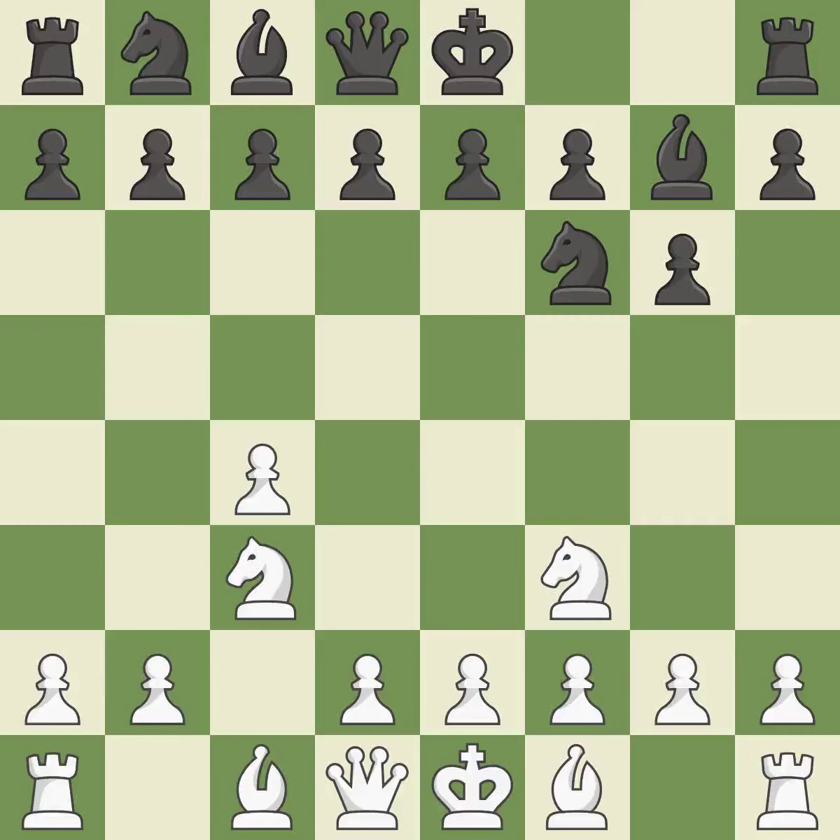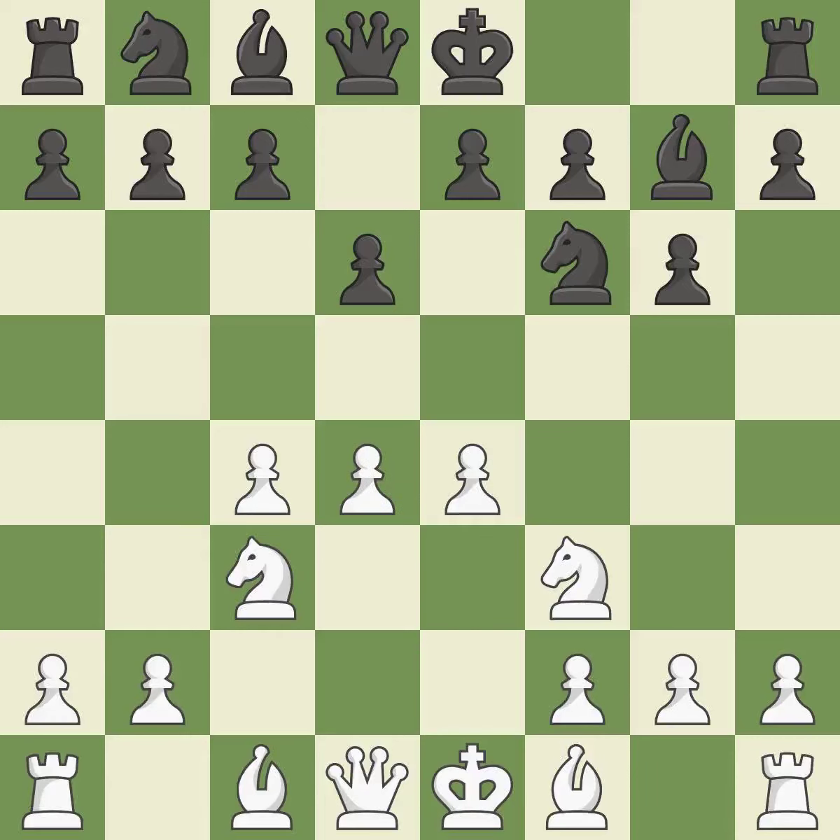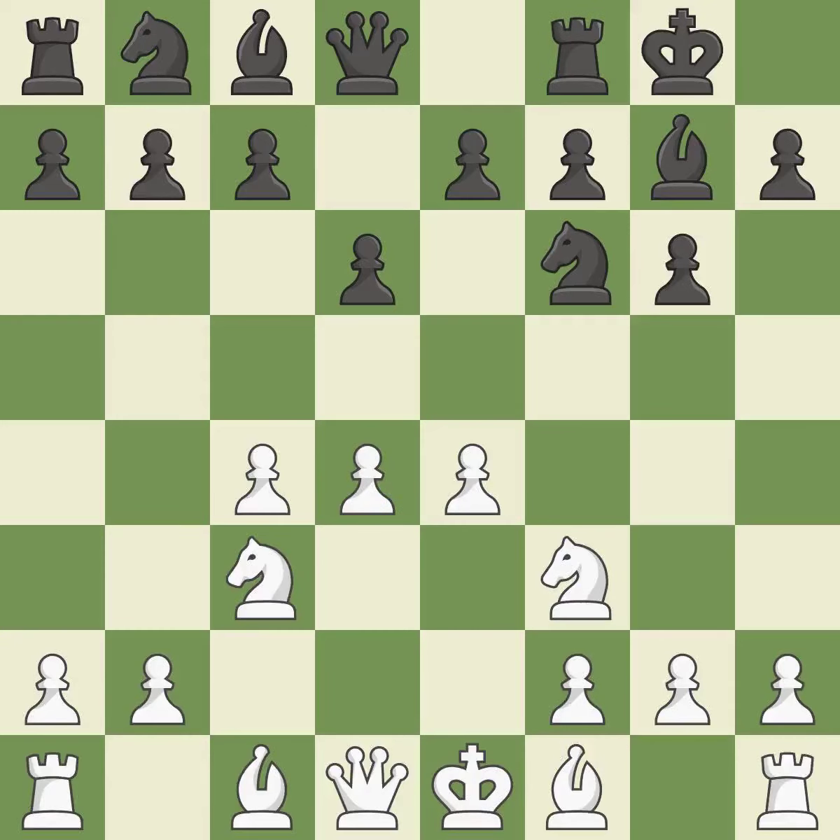The fianchetto move bg7 places the bishop on the long diagonal. The bishop is prepared to grow into a functional square. Castling gets the king to a safer square, out of the center of the board, while also developing a rook. Castling kingside tends to be safer because the king is further from the center.